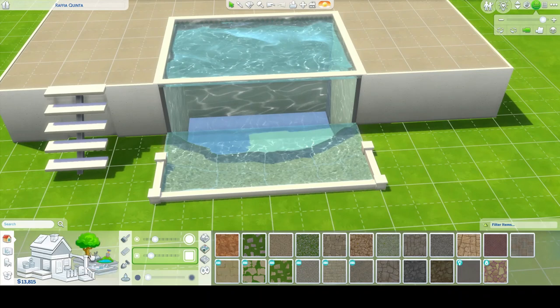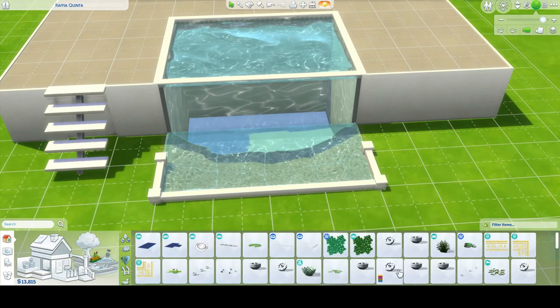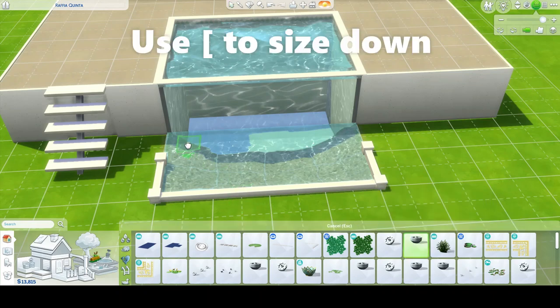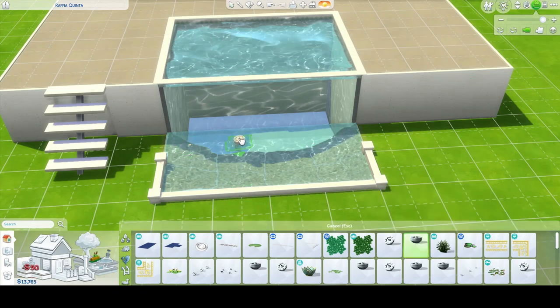Now that we have that done it's gonna be time to get some water emitters. You can use whichever ones you want, and you're gonna want to use the bracket key to size them down and just kind of place them randomly by the pool edge. I'm just gonna speed through this real quick since I did place quite a few of them. The more you place, the cooler it looks, and if you have other packs you can use those water emitters as well.